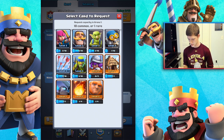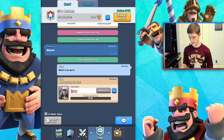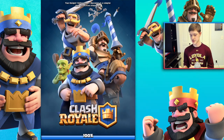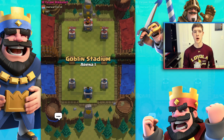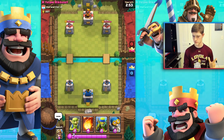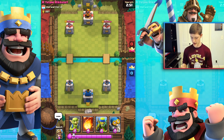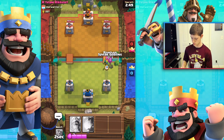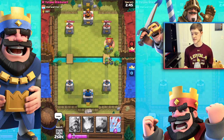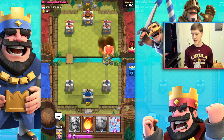I'm going to go ahead and request a spear goblin card — I'm not totally sure how this works but I'll try it. Let's go ahead and battle again, searching for another opponent in arena one, Goblin Stadium. We're going up against team Ricker, so let's go for it with our bunch of low-elixir units.